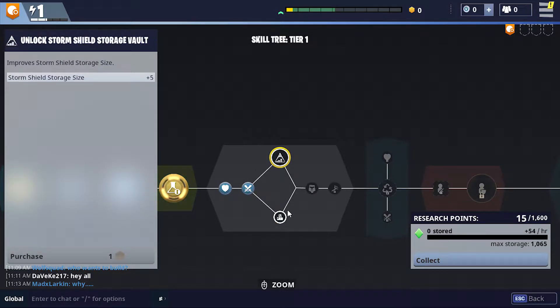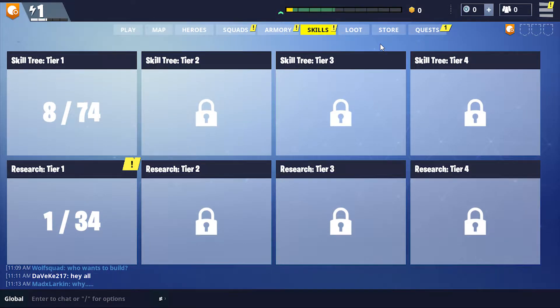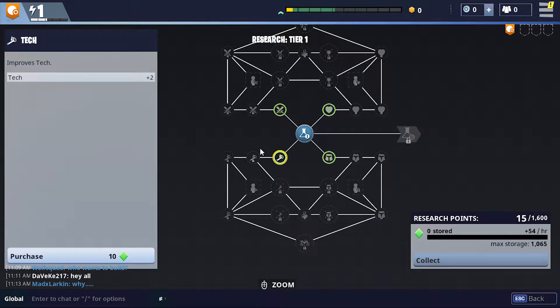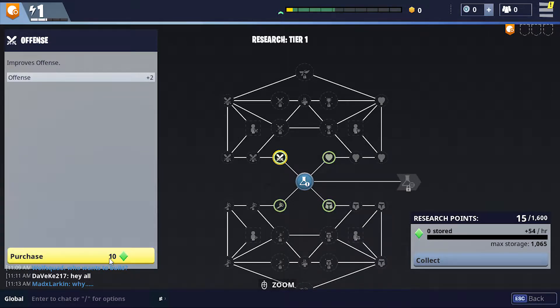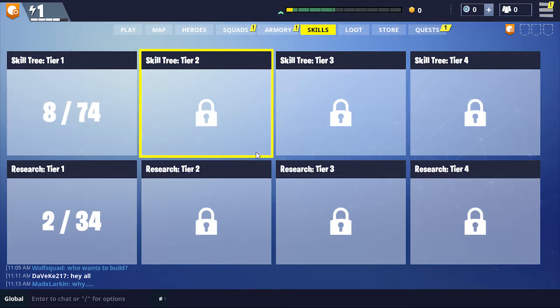Do I have any more points? I don't. Okay, someone else saw the overbuilding. Research — we got improves tech, improves offense, improves fortitude, and improves resistance. I don't think tech because we don't use that very much — the offense would not be bad. Zero stored, plus 54 per hour max storage — okay that's interesting. This would be the next, I'm assuming. I'm confused at what this is doing altogether.